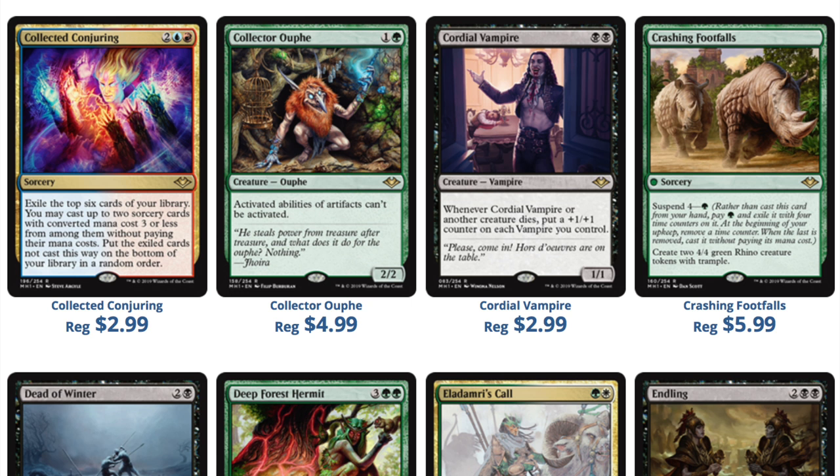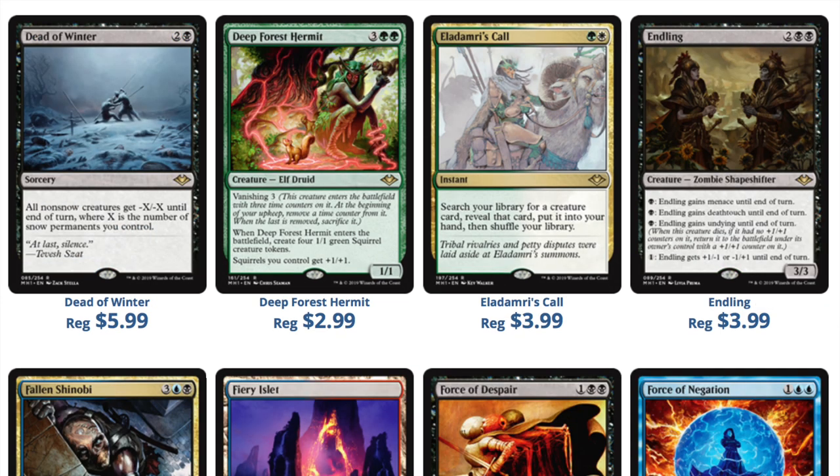When you talk about the mythics and rares and all the interesting stuff in the set, it is good, but we have to view it in the context of Modern. The power level seems okay — something like Wrenn and Six seems pretty strong — but we're used to seeing cards enter Standard and then Modern. A card that's good in Standard is 90 percent of the time not good in Modern, and a card good in Modern is rarely good in Standard.